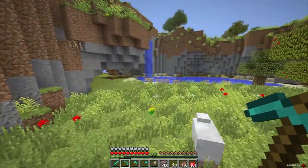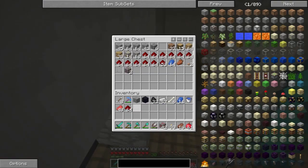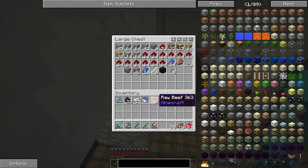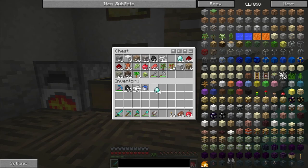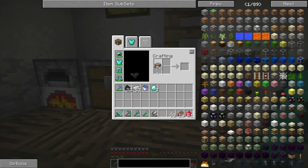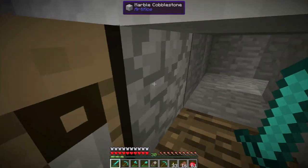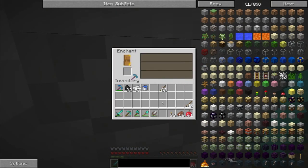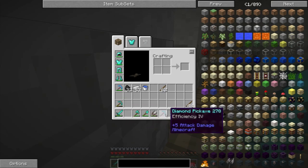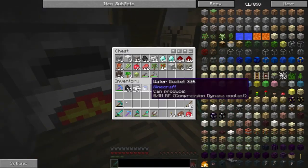Now we can enchant — here we go. Hopefully we get something good. If not, it's okay — we'll get it eventually. I'm just going to throw some stuff in here. Wish us luck. Let's get this going — turn it all into sticks because we need them. Please give me something good. Efficiency 4 — that's okay, I can at least replace this pick. And like I said, I don't need efficiency too much because I already got enough diamond. It's all good.